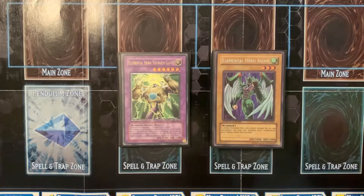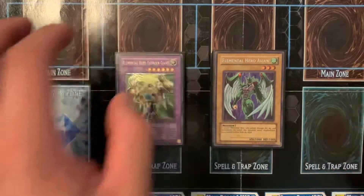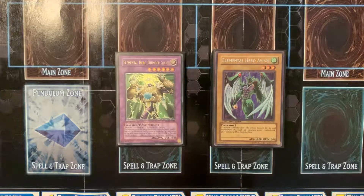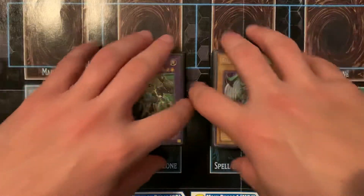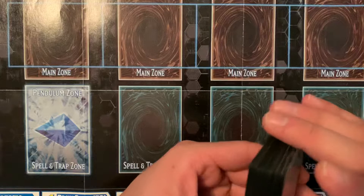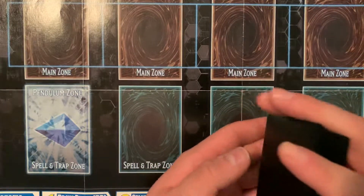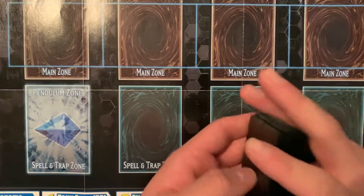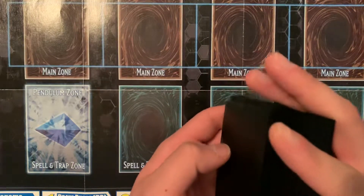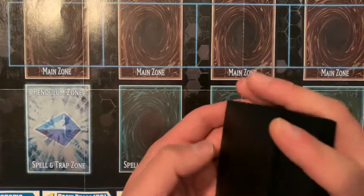Hey, what's up guys? Master Hero YGO back out again with another video. So today I have something a little bit different — with the announcement of the new extra hero, I started making a classic vanilla hero build and it is fun as hell. This is like a pre-deck profile because I don't have everything yet and I am kind of looking for some things. Below will be a list of cards I'm looking for and I have some trades for them and also PayPal. Nothing in this video will be for trade or sale because this is going to be my ultimate max rarity elemental hero deck.